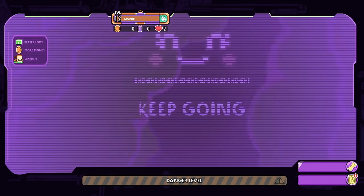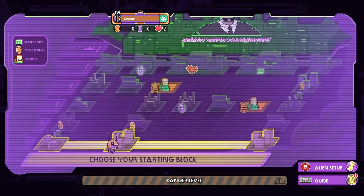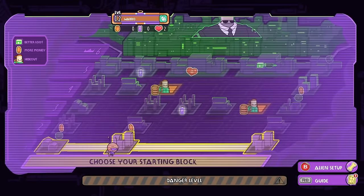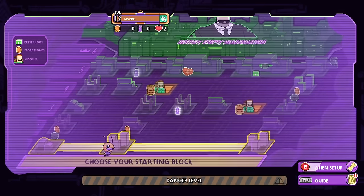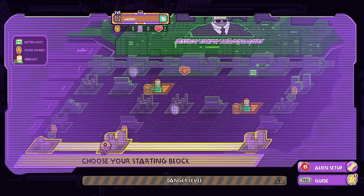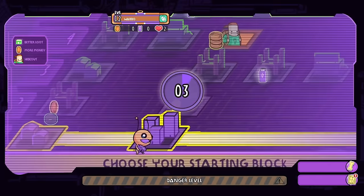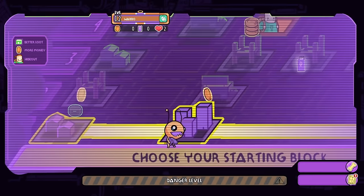I've switched it so I don't have permadeath on. I think I want to go up twice, then to the right, and then up and over. It might make the game a little harder, but hopefully it also gets me more loot. Maybe. We'll see.